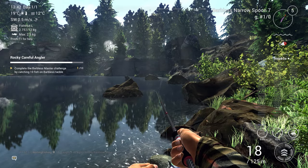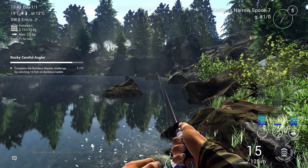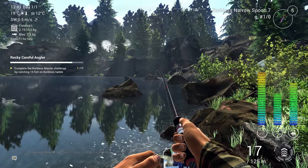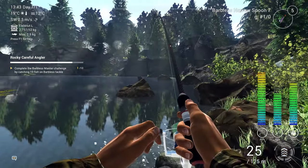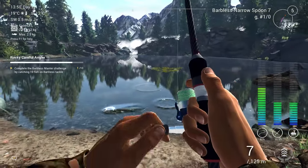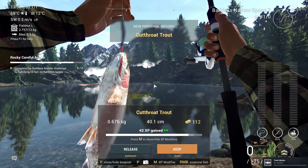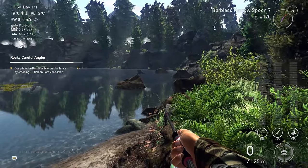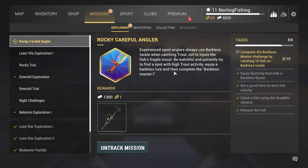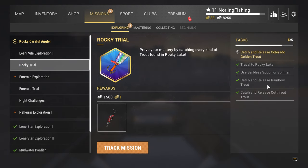Really depends on whether you get a big fish, because with this setup these fish can spool you for quite a bit. This fish literally took like three minutes in real life — the young trout took about 15 seconds and this was 600 grams, so it wasn't even a big Cutthroat Trout. Also, there is a Rocky Trial mission where you have to catch every single trout and release them — we only have the Colorado Golden Trout left.